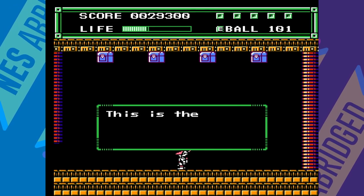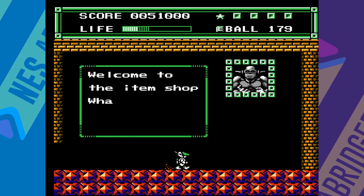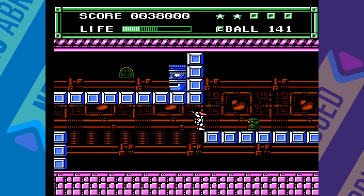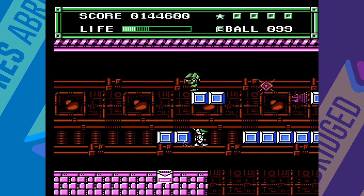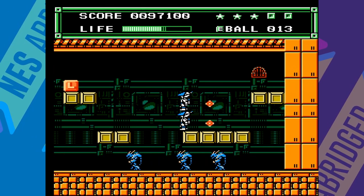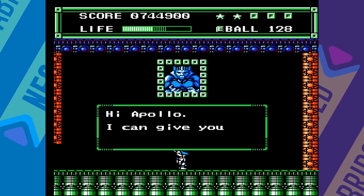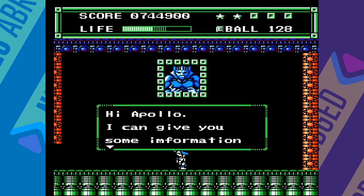As you progress through the platforming sections, you'll come across doors you can enter. Some of these doors contain mini games, frogs that refill your health for a price, item shops, or mini bosses to defeat so that you can rescue this girl in her bathtub. Defeated enemies may drop L blocks which restore some of your health or E blocks which act as currency. You can buy weapons with this currency like the 45 ball which bounces off objects, and magic items like the mirror item which creates a duplicate of Apollo that stands on his head and doubles your firepower. You may also find people willing to sell you helpful information.